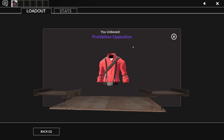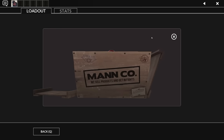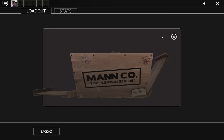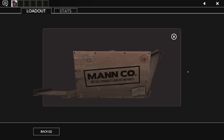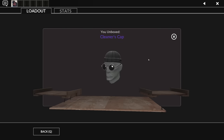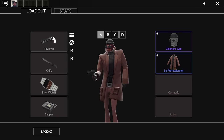A purple bit of a baggy shirt. It's like a bulletproof vest — that's not gonna work, you're gonna get body shot. Solid Snake? The Cleaner's Cap. There's a sniper item that looks almost exactly like this, and I believe it's a reference to The Professional.